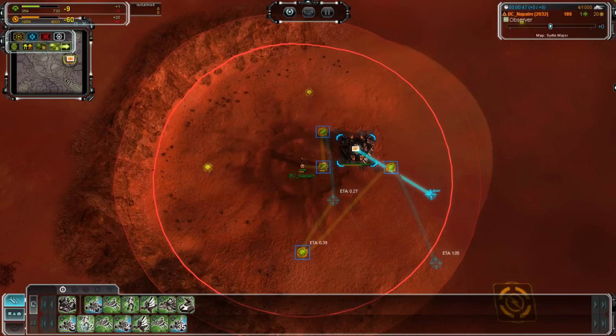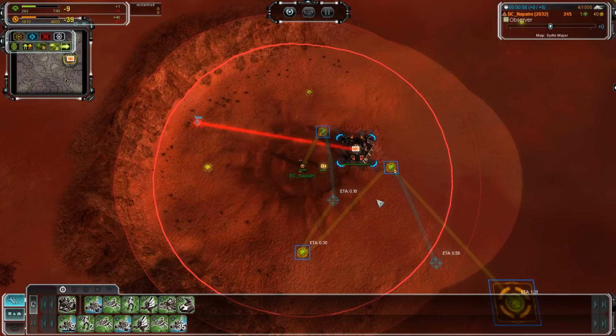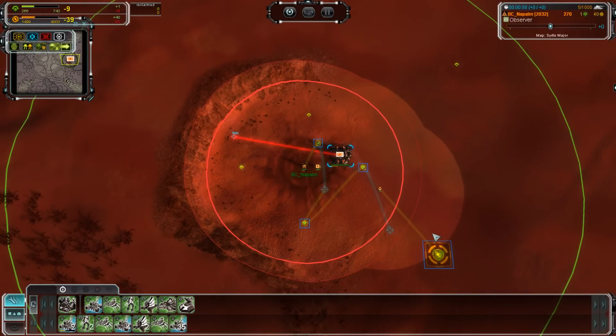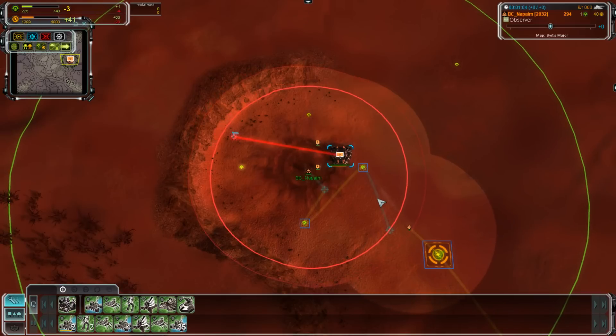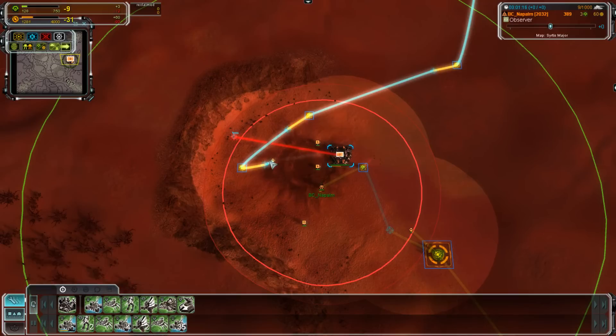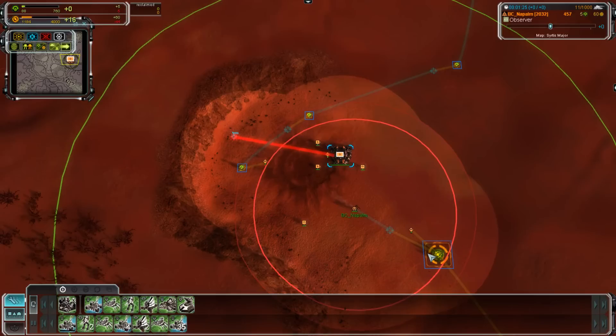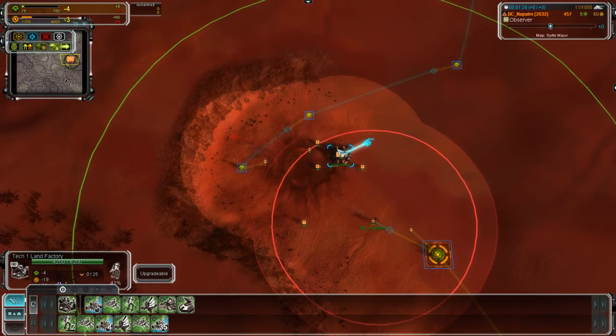A six-second improvement in ACU movement means you can go ahead and grab another mass extractor. First engineer goes to the Hydra, then the second engineer looks like a factory with an attack move to get some reclaim. You can see quite a few engineers early on — looks like a total of seven: three, then two light assault bots and a scout, then four. A little heavier in engineering than what we've been seeing previously, but there's still a raiding group. Only one scout which does leave one side open to a raid, but since it's a large map that's not that big a deal.